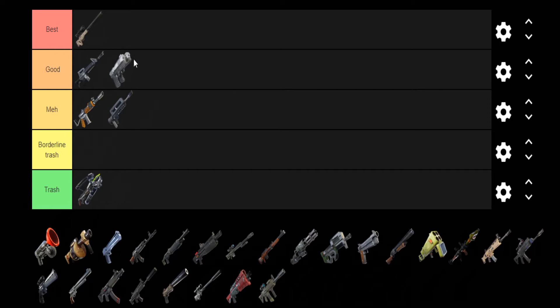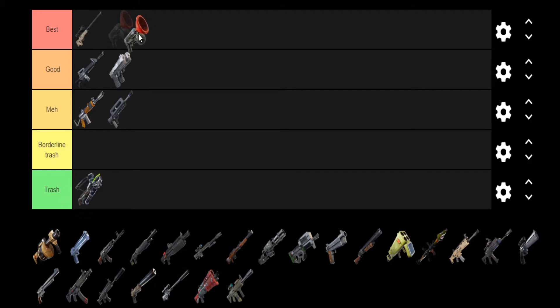Next up we have the Dual Pistols — they're going in Good. They would go in Best but it's only if they're a certain rarity, so because of that I'll have to put them in Good. Next up we have the Grappler — it's obviously going Best. It's a trickshot's best friend. It's had so many different variants throughout the different chapters and seasons, and it's good to see that there's still a variant of it in the game helping trickshotters get their shots.